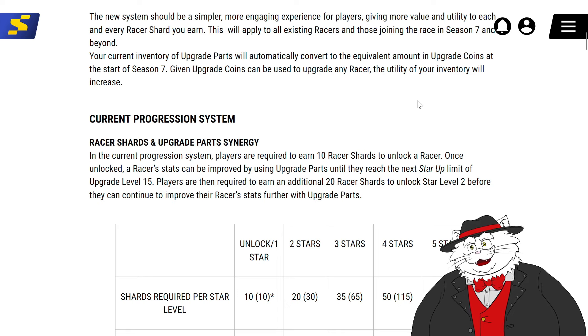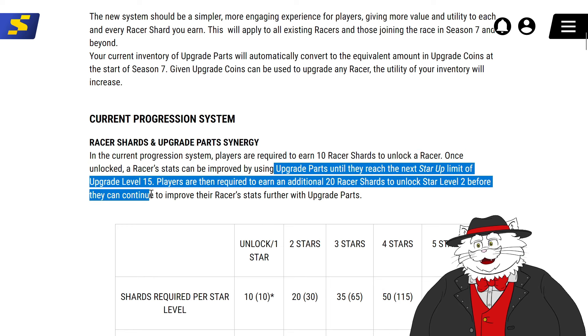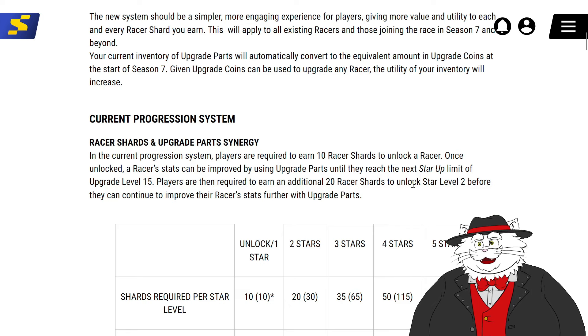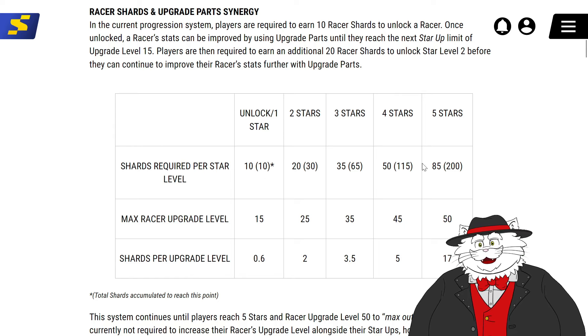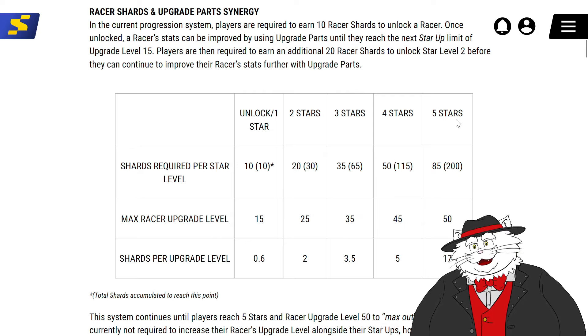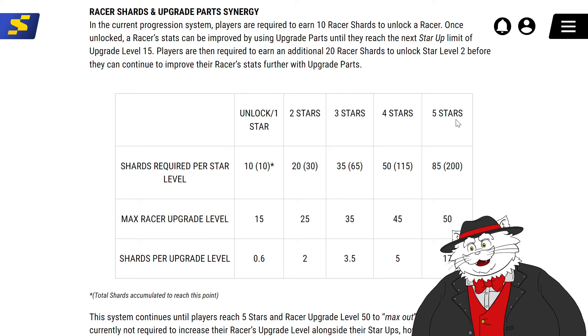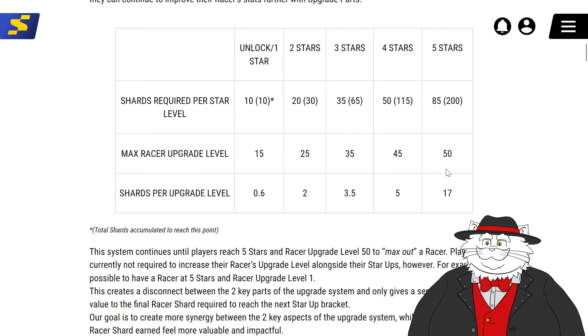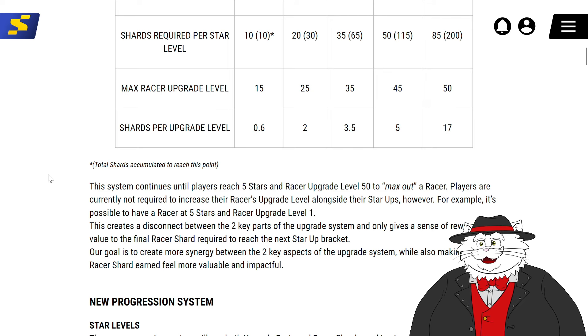Current progression system — racer shards and upgrade parts synergy. Players are required to earn 10 racer shards to unlock a racer. Once unlocked, a racer's stats can be improved by using upgrade parts until they reach the next star-up limit of upgrade level 15. Players are then required to earn an additional 20 racer shards to unlock star level two before they can continue to improve their racer's stats further with upgrade parts. So the current system is: 1, 20, 35, 50, 85 — and 115 for four stars. Makes sense, 200 in total. The upgrade levels cap at 15, 25, 35, 40, 50 shards. This system continues until players reach five stars and racer upgrade level 50 to max out a racer.